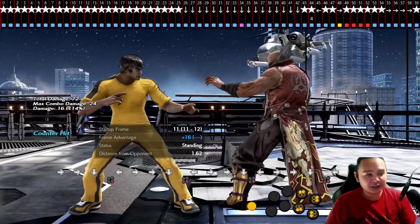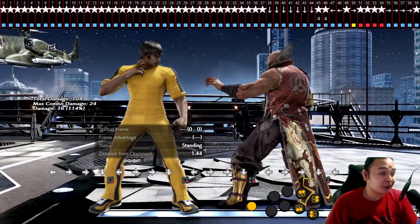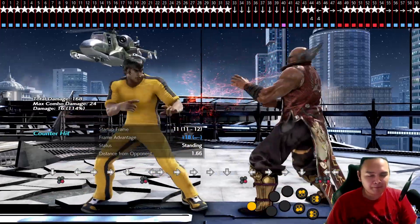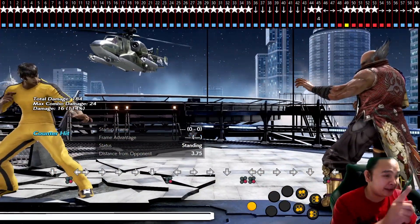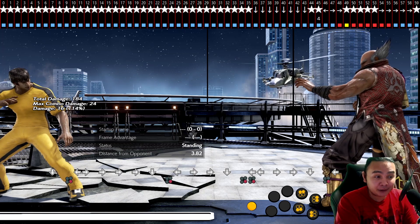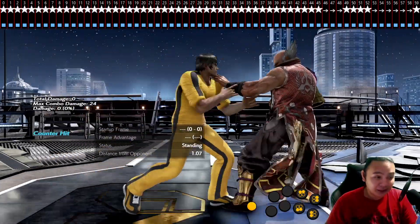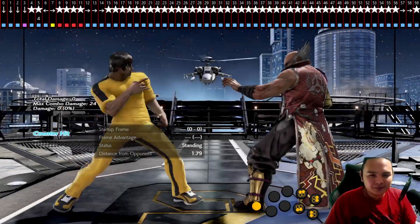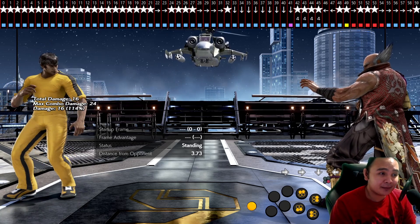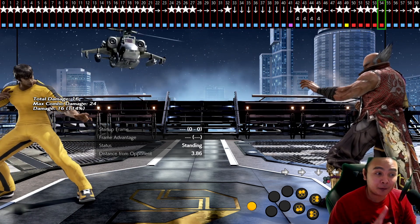17, 17, 16, 17, 17 — there we go, 18! What happens if we're too early? You can see Law didn't transition into DSS. Here's a too-early example: the forward input landed on a red frame right there. So if your forward input is early by even one frame, Law won't go into DSS — you can see the forward input landed at the red frame.